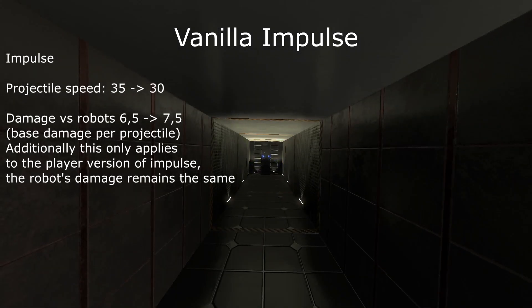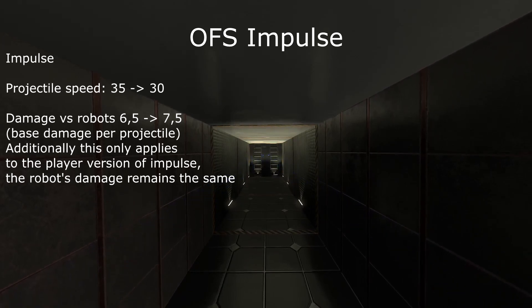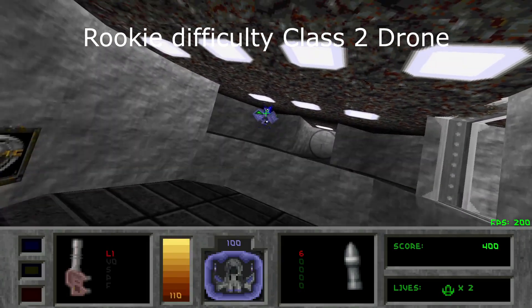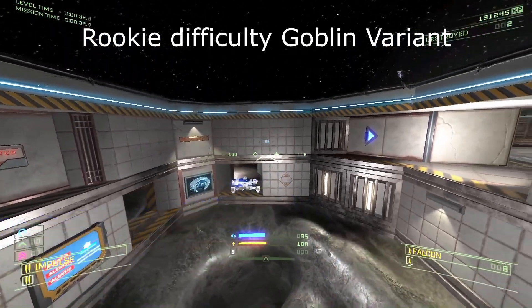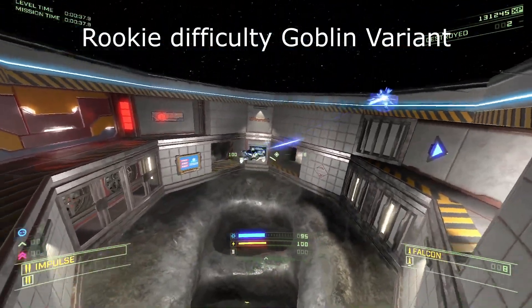On to the specific values of the weapon tweaks. First, the Impulse. The projectile speed was slowed from 35 to 30, but the damage to robots was increased from 13 per volley to 15 per volley. The reason behind this change was to lower the power level of Goblin variants that were quite oppressive early on. The Impulse projectiles are considerably faster than laser projectiles were in Descent on lower difficulties. The damage increase versus robots was then added to counteract the reduced velocity to maintain the viability of Impulse. It is worth pointing out that as you progress through the game, other energy options do become generally more efficient.